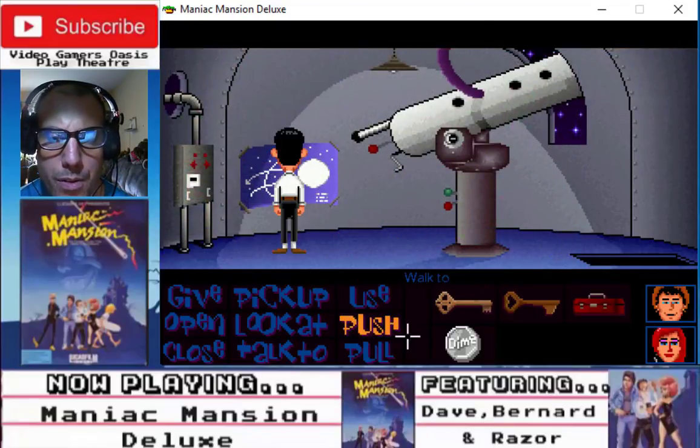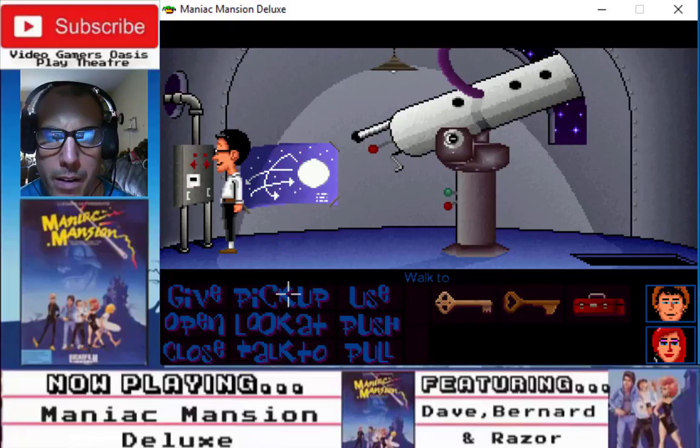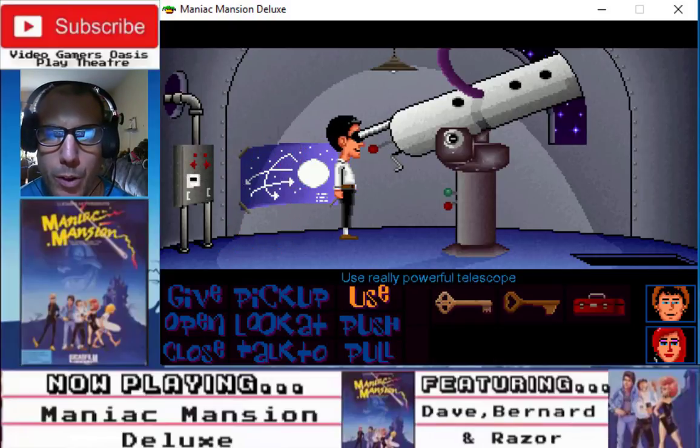Alright, let's use Dime with Coin Slot. Use Power Flow Telescope.